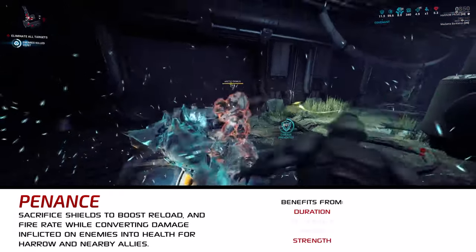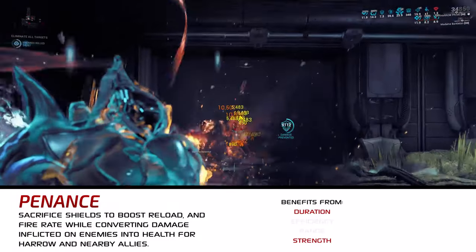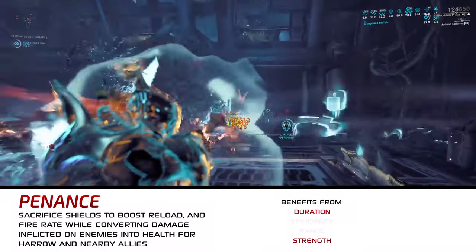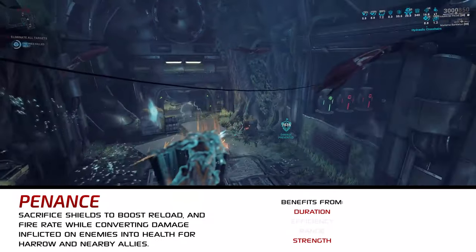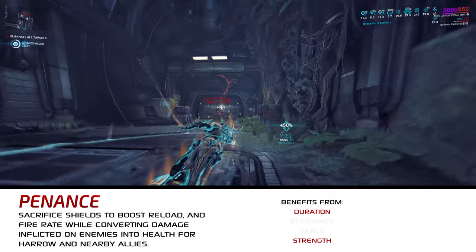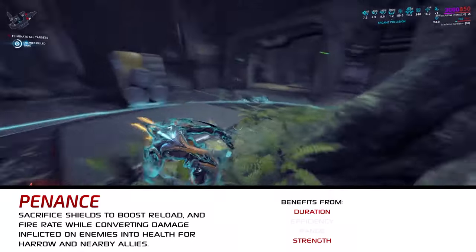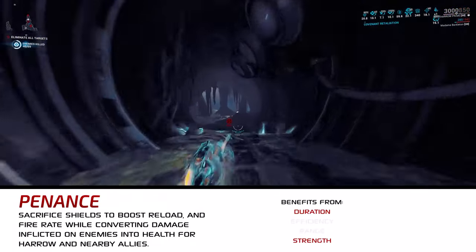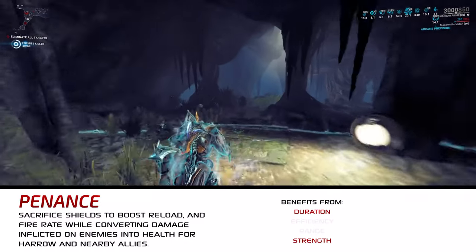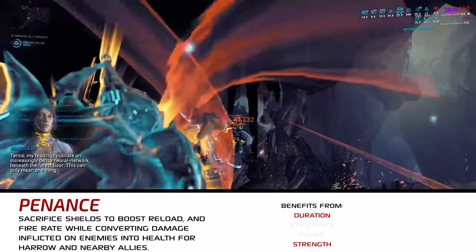Penance gives us something to use those massive Overshields for, other than survivability, obviously. Harrow self-flagellates twice, removing half of his current shield amount each time. This grants Harrow a burst heal based on the amount of shield sacrificed, plus 35% fire rate for ranged and melee weapons and plus 70% reload speed. Additionally, Harrow gains lifesteal while Penance is active — 5% of all damage he deals is converted into HP for both Harrow and allies within his affinity range.